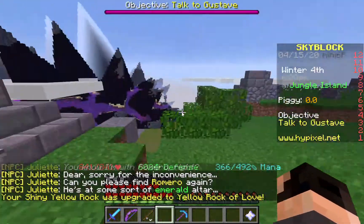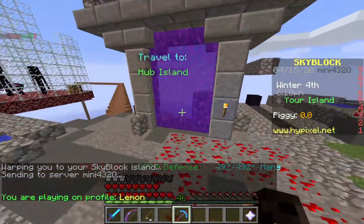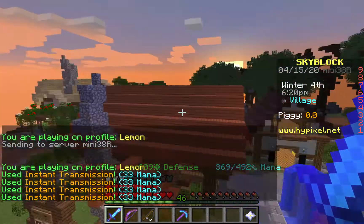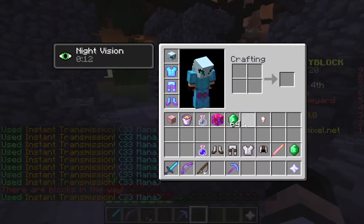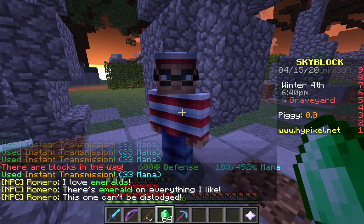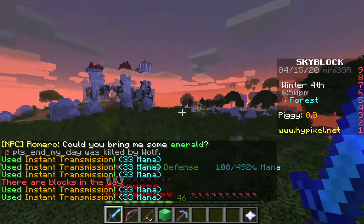There's some sort of emerald altar. He's at the emerald altar now. You know where you were fighting zombies on the slayer quest — in the graveyard? You know that emerald altar where you try to mine it but it won't budge? Well, that's where Romero is. He needs 64 emeralds — of course he does, there's emeralds on like everything. Oh, fake emerald altar! Oh my god, I pre-planned this — I am a genius.